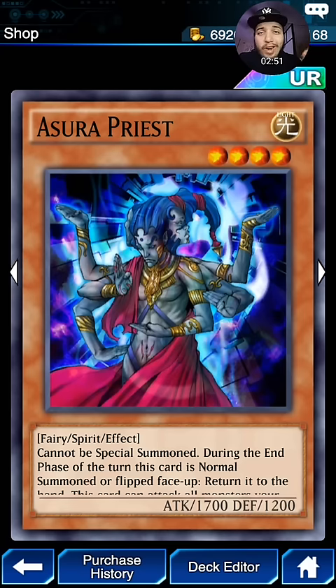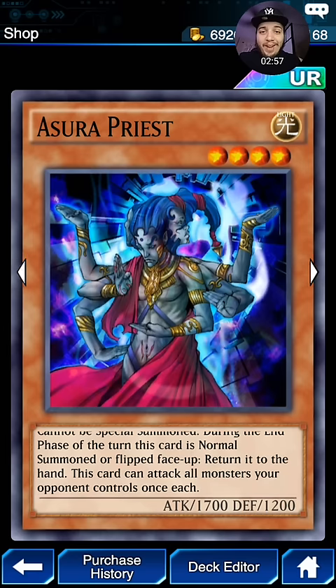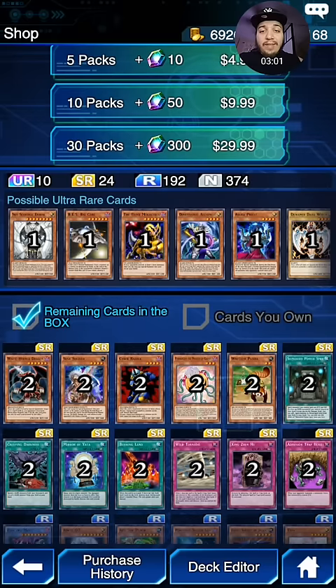Sword Priest — one of the OG cards. It is a Fairy monster but it can punch everybody, and then it goes right back to your hand. It's a really strong card. Especially, you could give it an equip card and then just punch everything, clear the board, and then attack directly. Very strong.